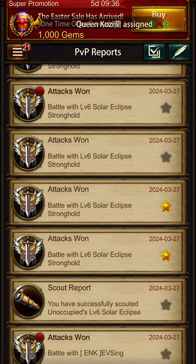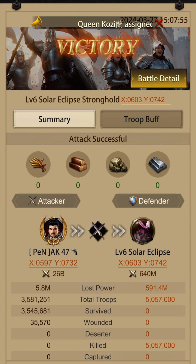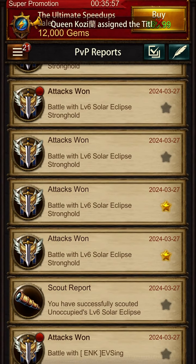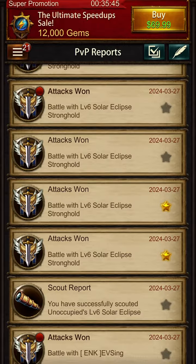When you are attacking, do not send ground troops in one straight march or only one type of ground troop. Mix one or two different types of troops. Here I did only two types of ground troops and I lost 5.8 million. When you use layers, the results are way better — you can see here.